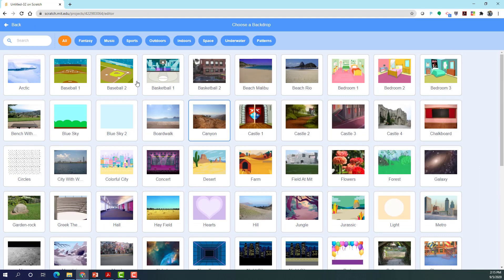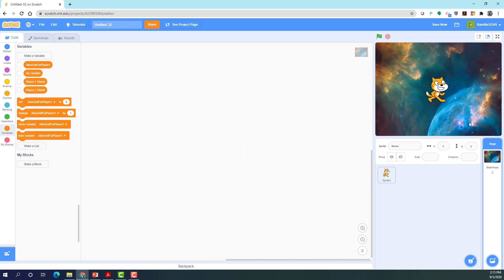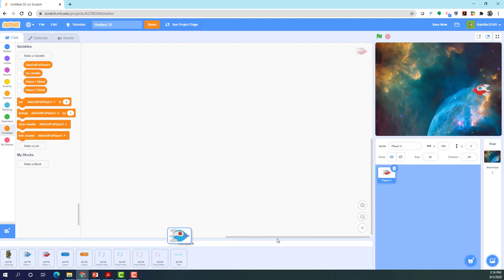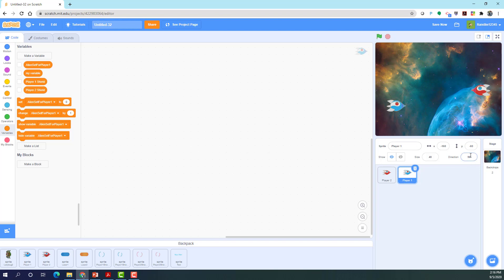I'm going to get a backdrop from the backdrop library — I'll use the Nebula one. Now let's get some sprites. Delete the Scratch cat — we won't need that. The spaceships aren't in Scratch 3.0 anymore, they're from 2.0. Notice how I rotated them to the side. Player one's spaceship should point in direction 90 (facing right) and player two's should point in direction negative 90 (facing left).